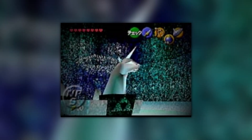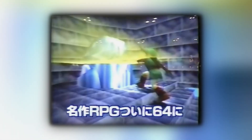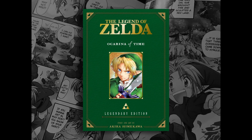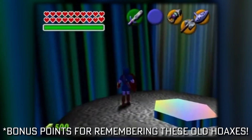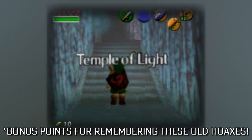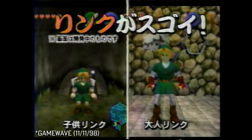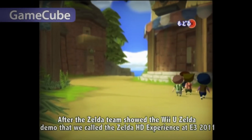One image has haunted Zelda 64 enthusiast minds for many years — not the elusive unicorn fountain, but the Triforce. This equally perplexing puzzle is presented in footage from Shoshinkai 96. Many fans have tried to somehow fit this scene somewhere in Ocarina of Time's story — perhaps a rumored sky temple or a supposed temple of light we never got to see. I believe there's another solution, which I'm going to present right here.